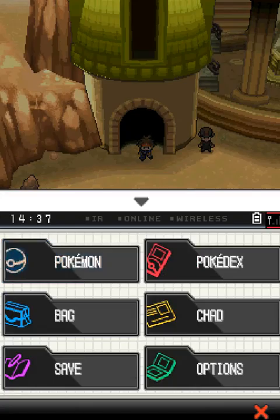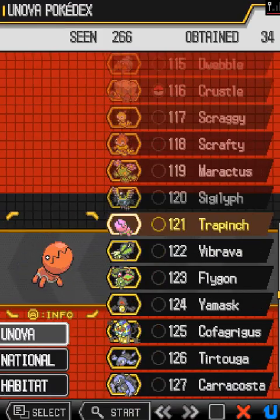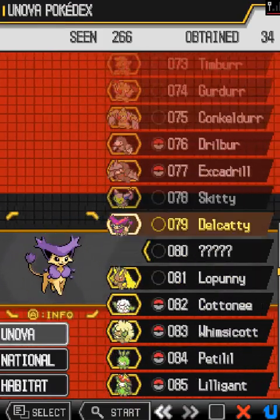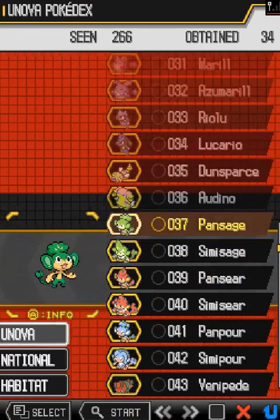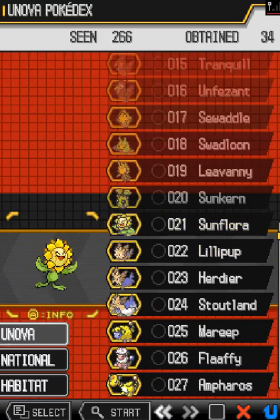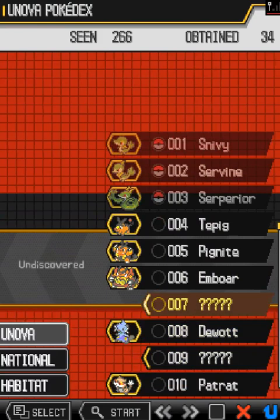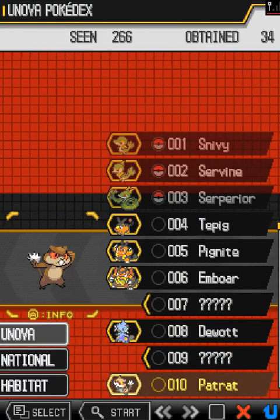I wanted to complete the site to see all the Pokedex Pokemon, and then I had a realization. In this game you don't see the third starter completely evolved and its first evolution. So there's no way I can complete the Pokedex — the Unova Dex — in this playthrough.